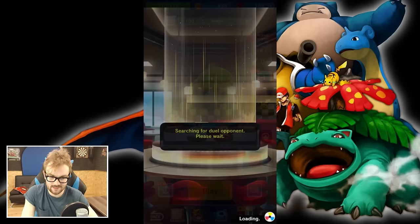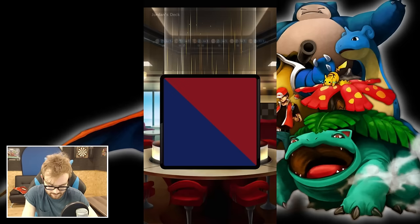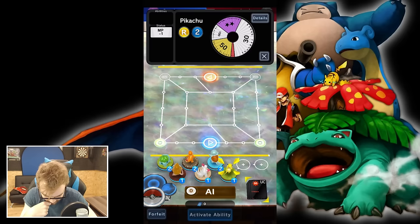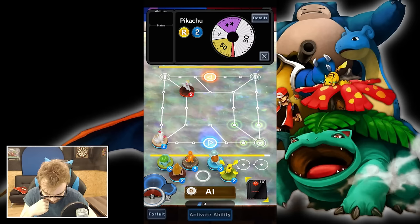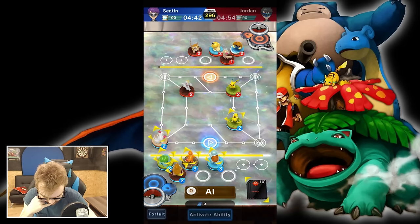Searching for a duel opponent — and we found one! Jordan's deck has a Weedle, a Psyduck, and a Machop. Machop is the first baseline evolution — a little rusty on my Pokemon, as you can tell. Let's put down a normal Pokemon first and see what he does — he's going with a fighting-type Pokemon. Let's go with Pikachu. Our Pokemon's over there — hopefully if he moves forward we might be able to corner him.